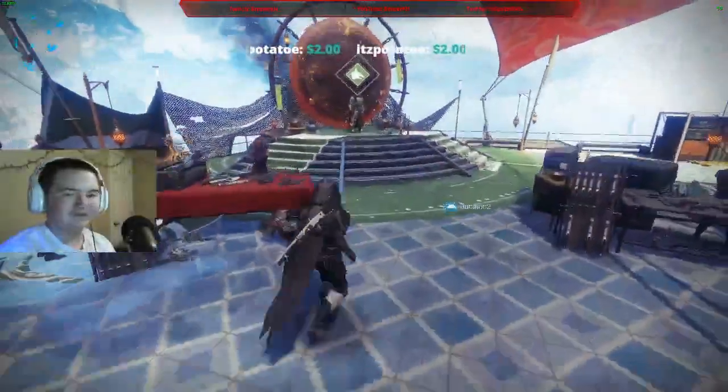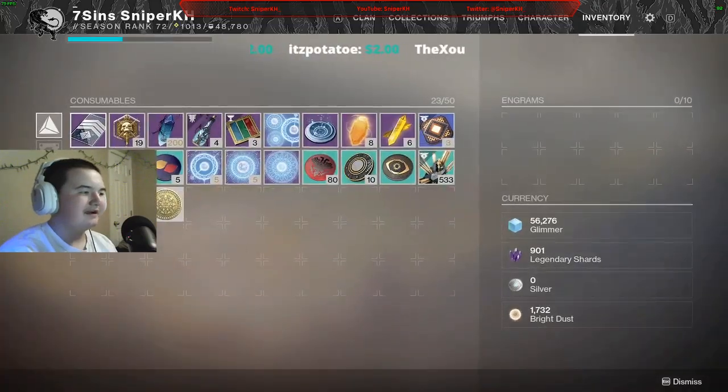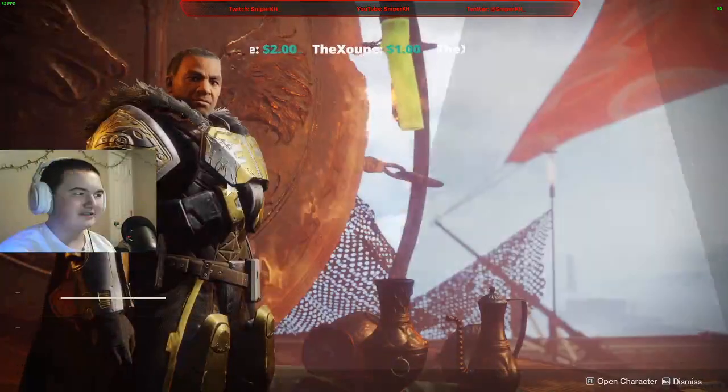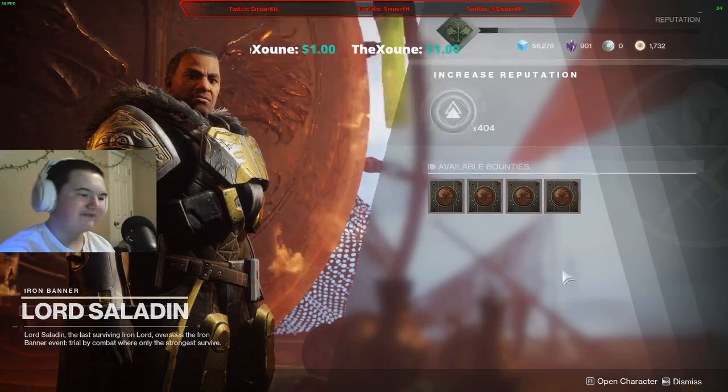We're gonna be opening up some Iron Banner engrams. I have 400 tokens which should get me about 20 packages - they are about 20 tokens each.